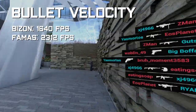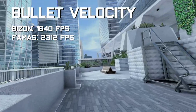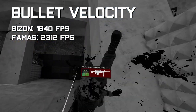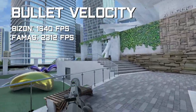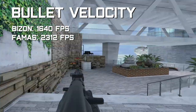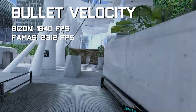Out of all the SMGs, the PP Bison has the highest bullet velocity, going at 1,640 feet per second. This can be a massive help at longer ranges, as you can aim for where they are instead of where you expect them to be. Technically the FAMAS does have a higher bullet velocity of 2,312 feet per second, but Wikipedia says it's not an SMG, so we are not counting it.